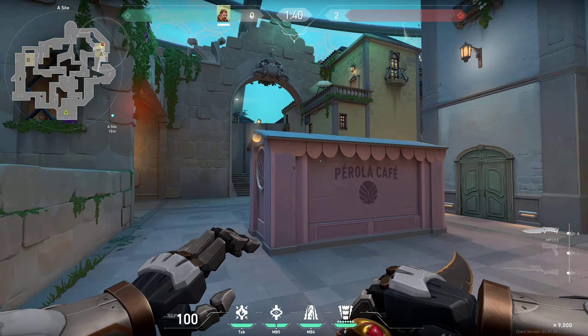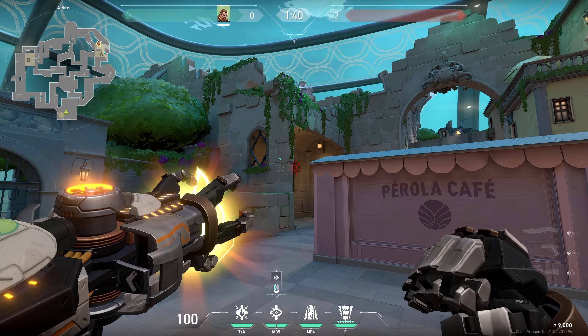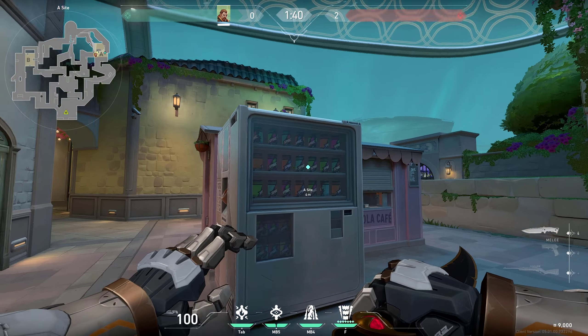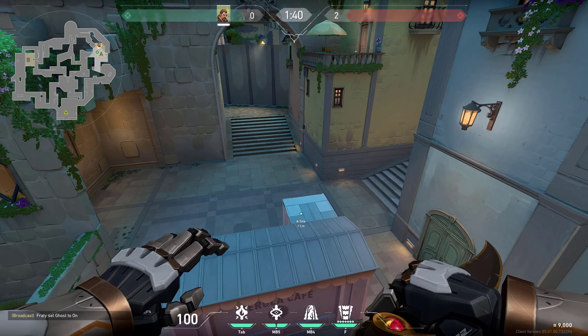If you are defending, there are plenty of spots to blind enemies. One way is simply blinding through this wall. If you are playing in the backside, you can blind through this, or you can just simply throw your flash like this so that it pops right here — super easy to do and it can get you free kills.